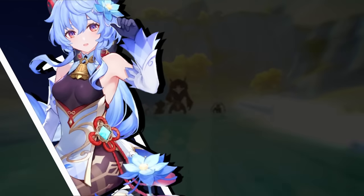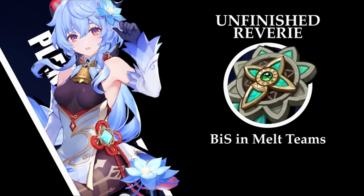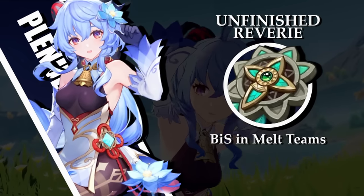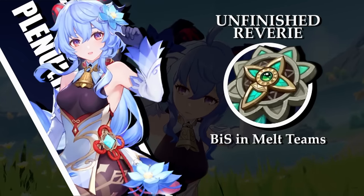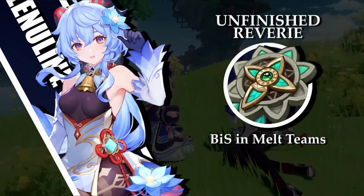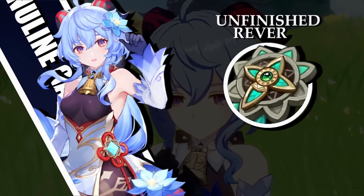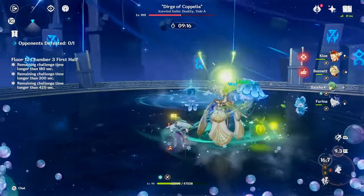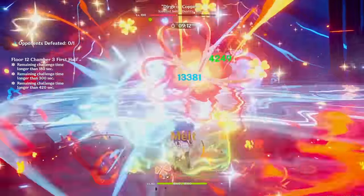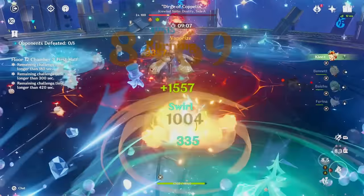Ganyu is a bit different though. She has no means of using the Mare Clausset set all by herself, and while her previous best melt-focused artifact set might offer a better two-piece effect, it offers less damage percent on only part of her kit in the four-piece, which matters most. This ends up putting Reverie ahead of Wanderer's Troupe by about 8%, which is a rather significant upgrade for Ganyu. But Ganyu is the only unit in the game so far that can make good use of this set — everyone else either does not want to be used in burning teams, or they have other sets that work better for them.